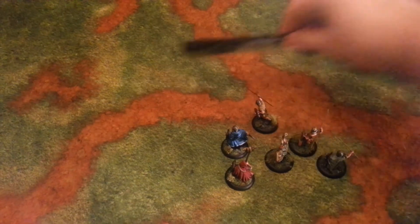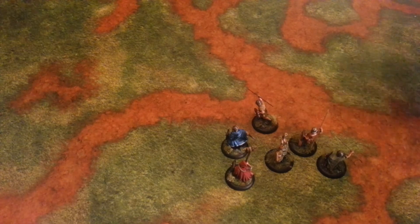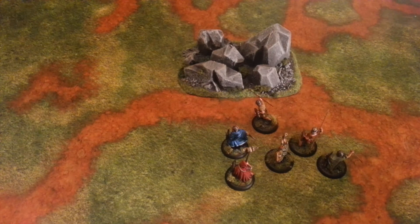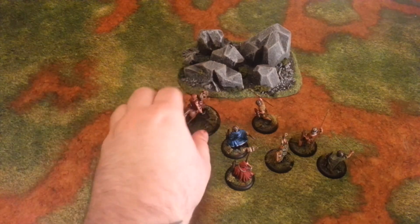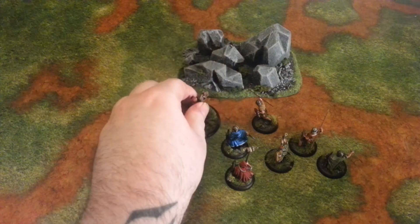Now if we have a look at something like a rocky area — unarmored units are unaffected by terrain modifiers, but because this is an armored unit, they would actually suffer, as an infantry unit, minus one movement to move through this rocky terrain. If this was a cavalry unit that was armored, they'd actually have minus two to move through the terrain.